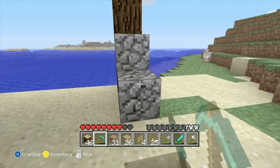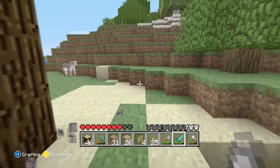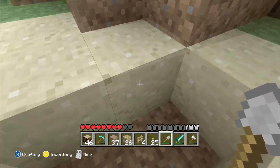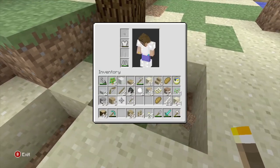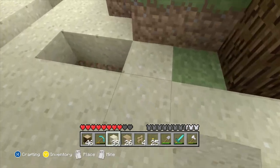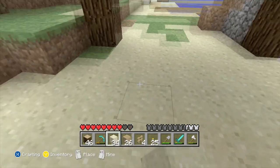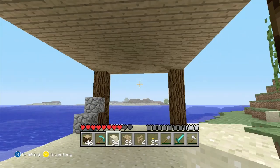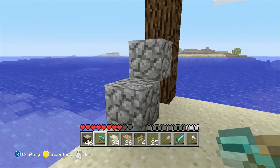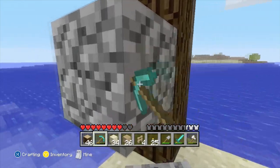Alright, so this fishing spot is coming together now. I'm gonna put up some fences first. I think there's fence gates too, right? Yeah this is looking good so far. I think I'm gonna make a little dock that extends out and that's where you do the fishing. I'll finish that real quick in this video - it shouldn't be too long.